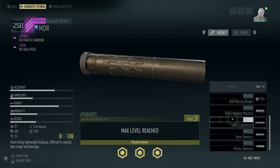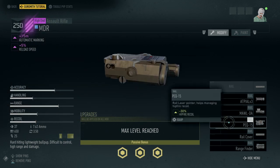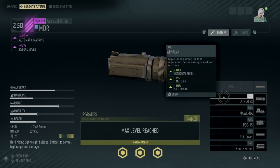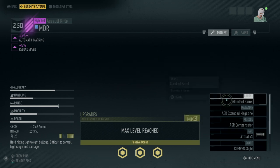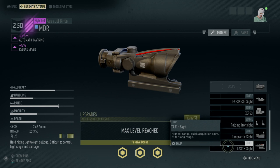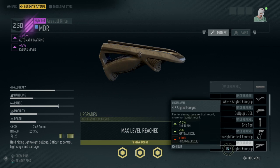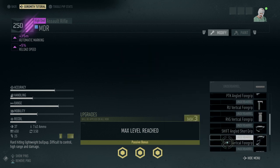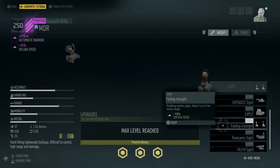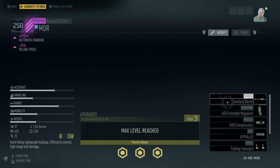Its muzzles I already went over. Its rails are the AT-Pile 3, the mall, the pack, the rail cover, and the range finder. Here are all the scopes: the TA-31H, the panoramic, the folding iron sight, the EXPS-3, the digital sight, and the COMP-M4 sight.